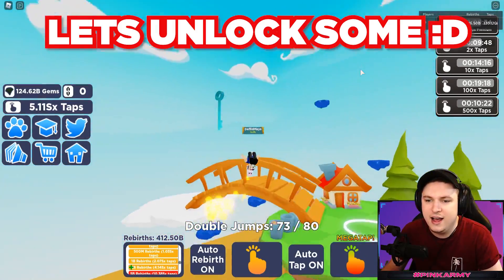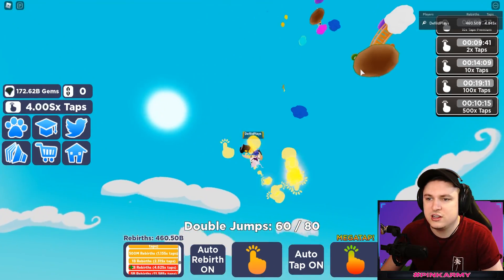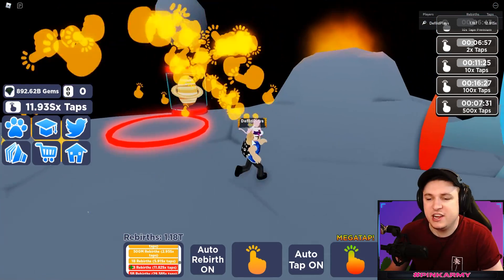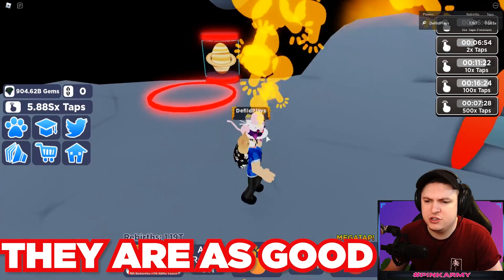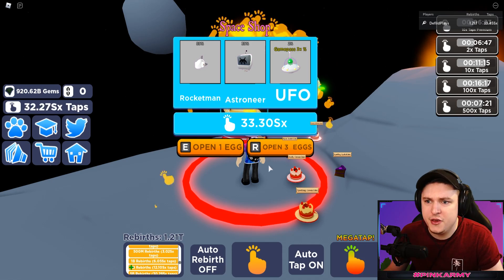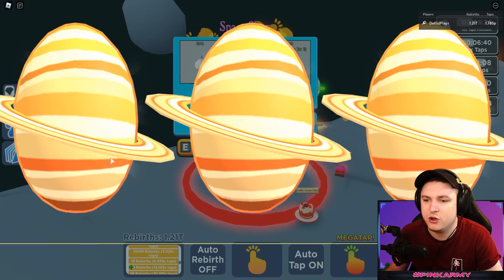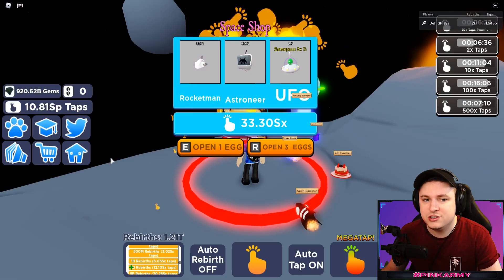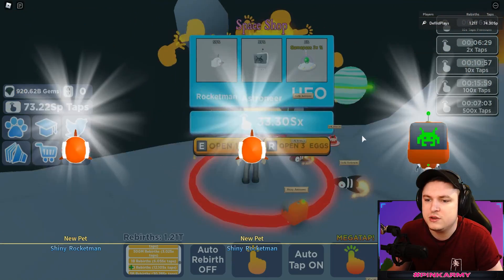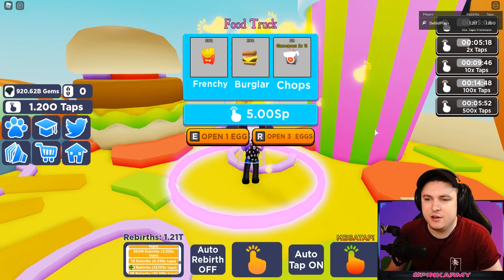We're at 6 sx taps and need to unlock some islands. With permanent island unlock I can grab the keys and jump to the top. We've entered space - the next stage after the graveyard - and the 5 million pets here are just as good as graveyard pets. It's worth spending a little time here buying a few pet upgrades. Once you get one or two of these pets your taps go through the roof. Moving on to pizza world - same strategy, buy a few eggs to progress faster.